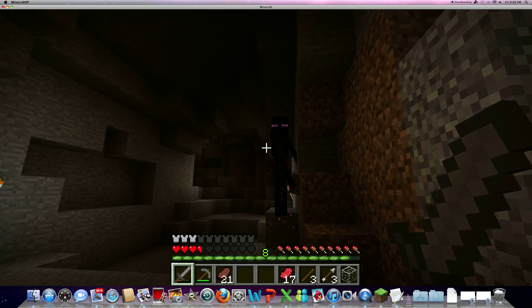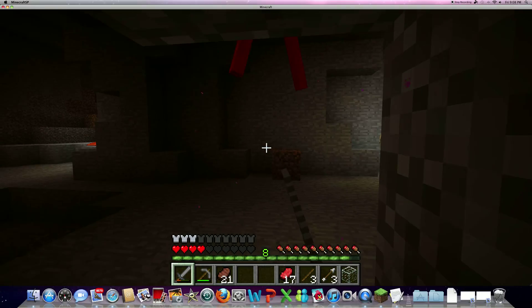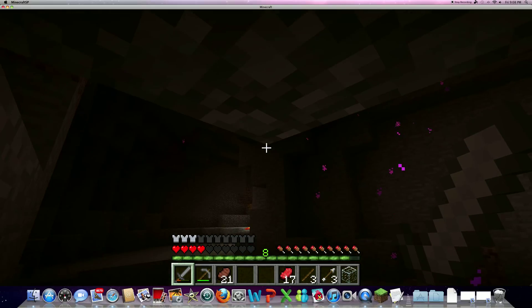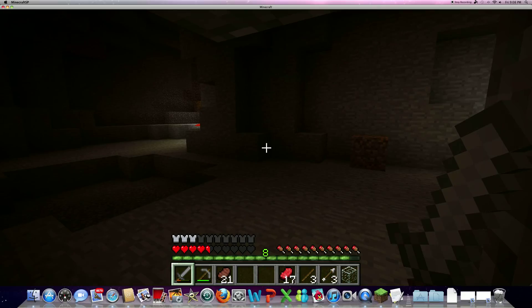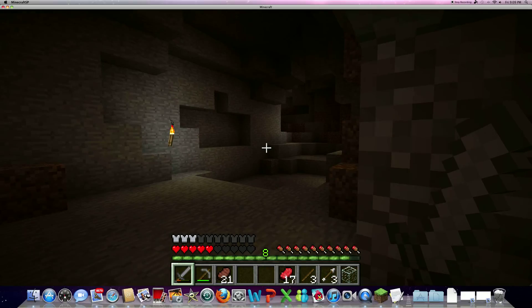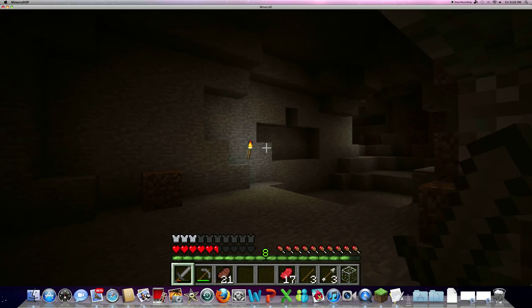I'm going to look in his eyes. Ha! So this is basically how you escape an Enderman — just go somewhere where they can't reach, like a two-block-high space. He's gone.